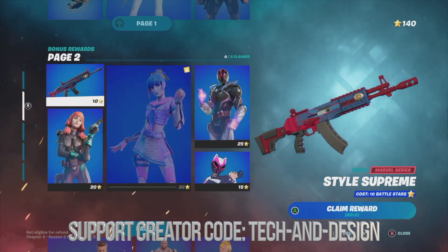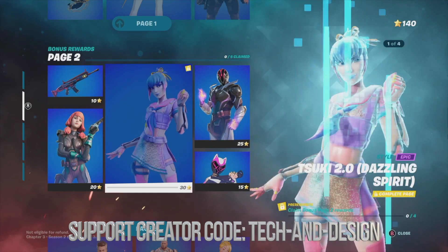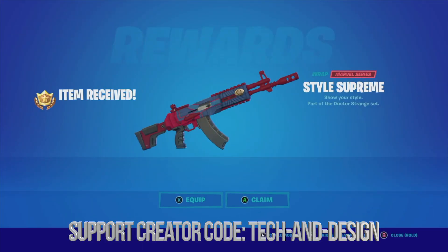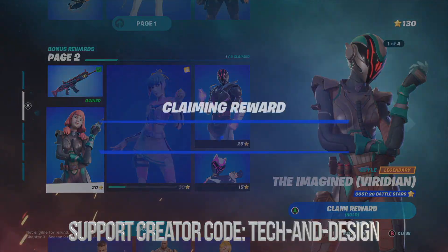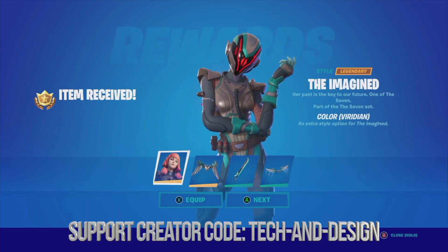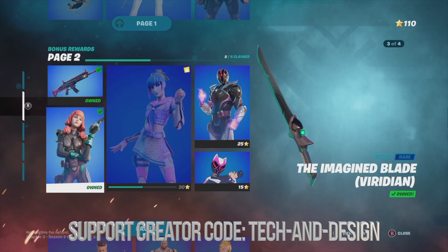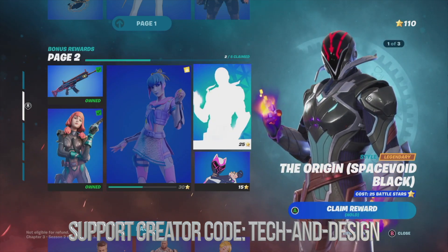Since we claimed everything from page one, page two has now become unlocked. We can go ahead and claim everything around that skin in order to unlock the one in the middle. So we're going to claim this, then move on to this awesome skin and equip it — equipped, equipped, and equipped.